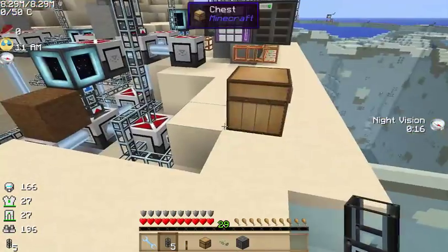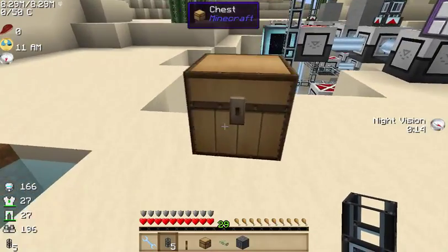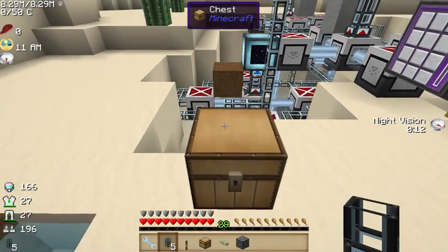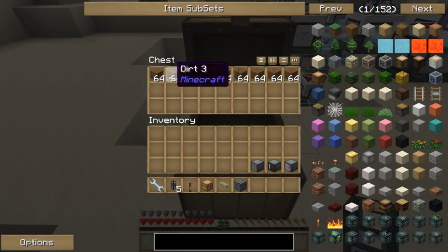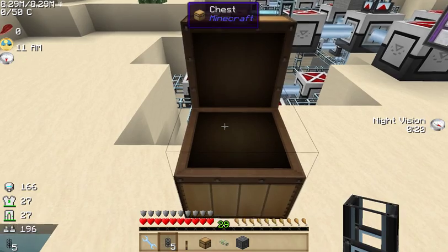So to start off, let's say this chest here is your quarry's chest. Let's say this is your chest from the quarry — it has some dirt in there right now.